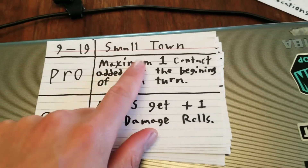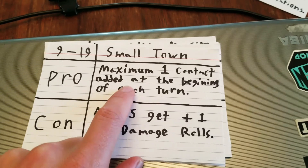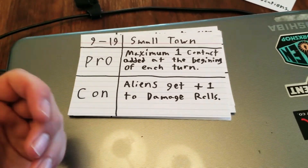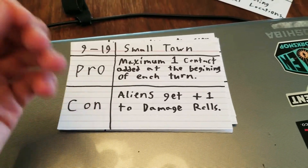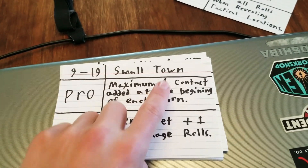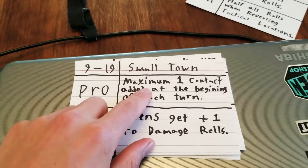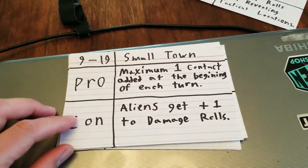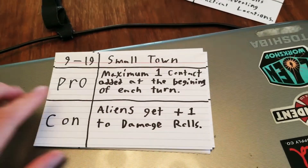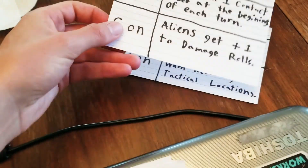Nine to 19 is a small town. Maximum one contact added when you roll your priority — whatever your priority is, you'd roll that number of d6, and you can only add a maximum of one, so if you roll more than one six, you would only add one. It's a small town; there's not a bunch of creatures around. But aliens get plus one to damage rolls, because they're kind of out in more rural areas and have to be more vicious to get their food.